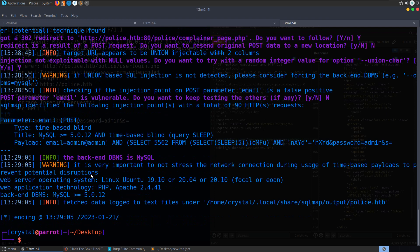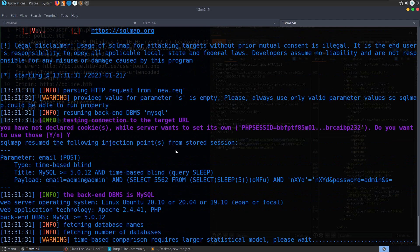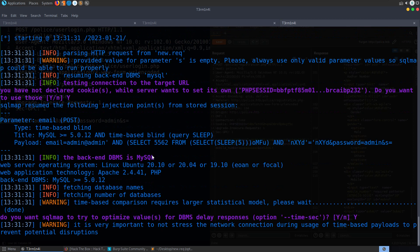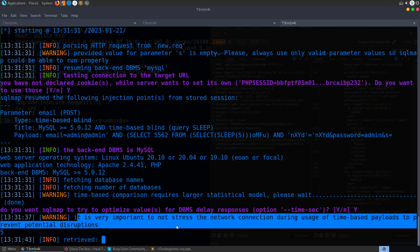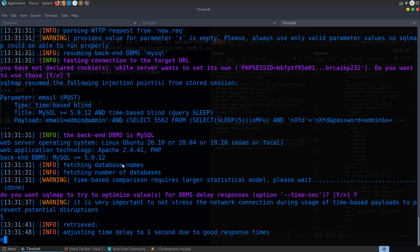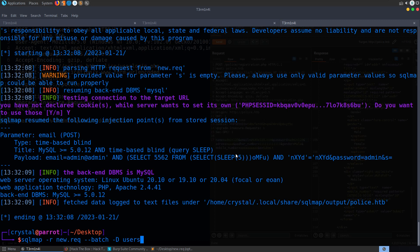Sqlmap did find something — let's have a look. We've got the database type already. Let me try '--tables' to recover the database tables. It's a time-based blind injection so this might be slow. Once we have the tables we can check columns and extract credentials. We could also use '--os-shell' to get a shell in some cases. Let me guess there's a 'users' table — trying that. No, that was a bad move. Let me do '--dbs' to get the databases first.